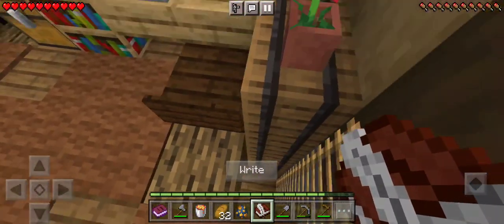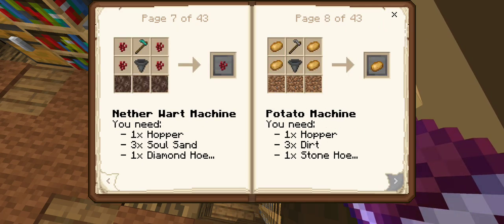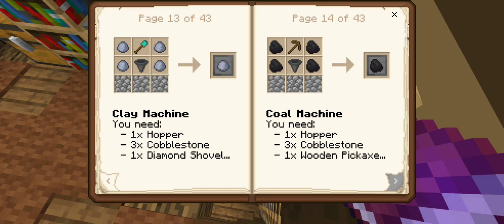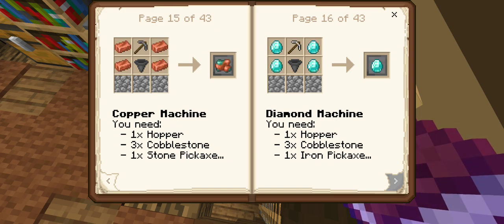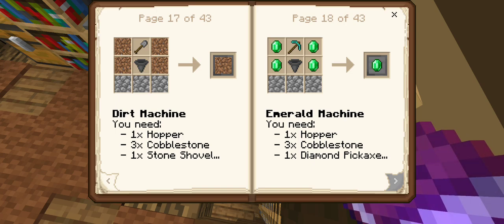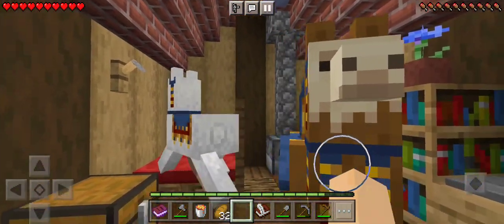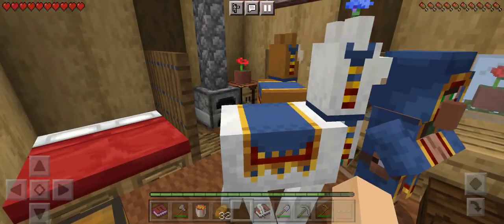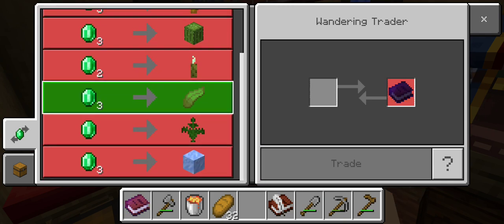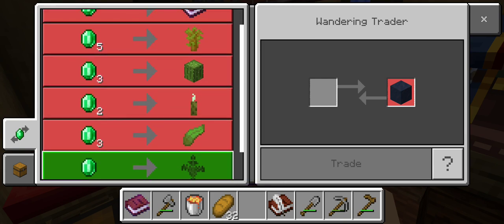Let's check our machines. We can do a beetroot machine if we want. I think something important that we'll need is an iron machine. So there's our clay, we did our coal machine. Diamond machine - we need some diamonds for that. Emeralds. Wait, hold up. This wandering trader has some decent trades - ice, packed ice. I could use packed ice.